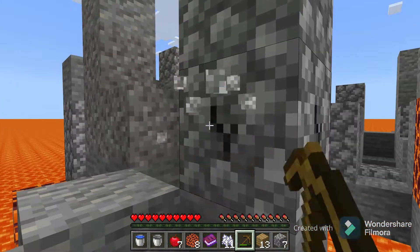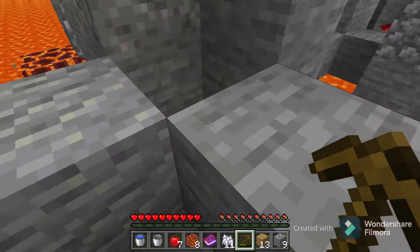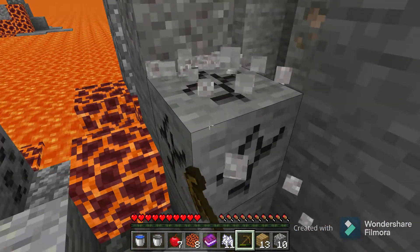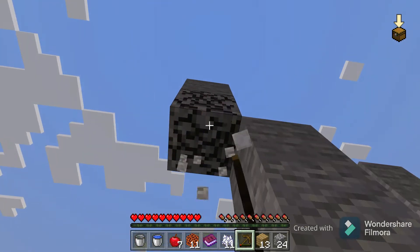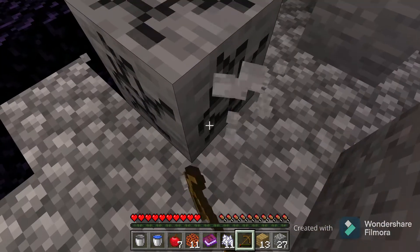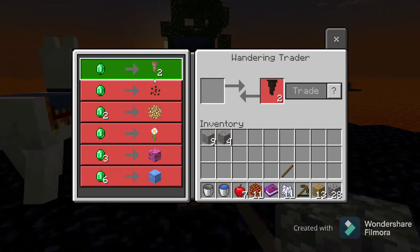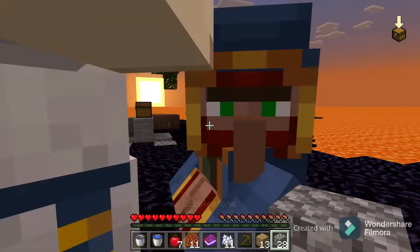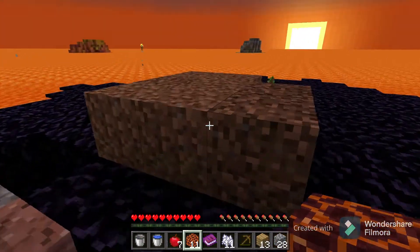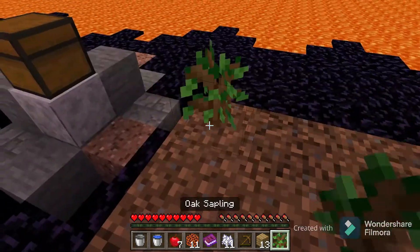Let's mine some stone. We can start making stone tools and use our wooden pickaxe until it degrades — you can't afford to waste any resources. There's a cave in here — I'll come back with stone tools. And a wandering trader has spawned! I could really use those melon seeds, but I don't have any emeralds. We did get three saplings though — obviously for the tree farm. Wood is a precious resource right now.